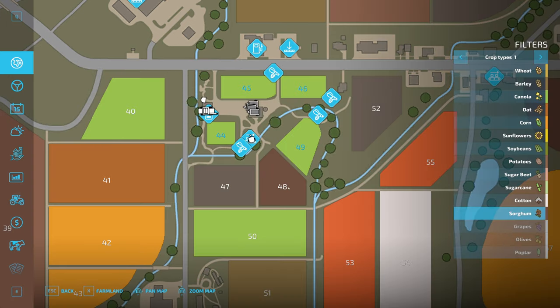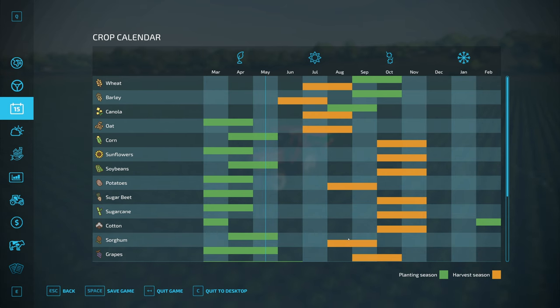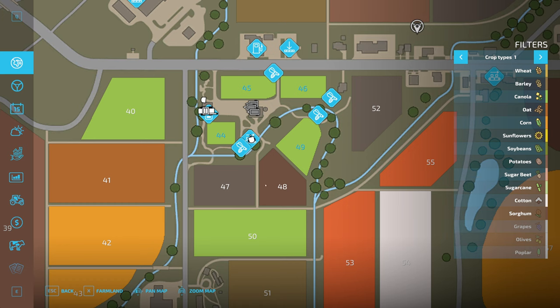I'm thinking maybe one of these other fields would be nice. Oh, they have sorghum there — that's nice, actually we can harvest that with our canola header. Yeah, that's August/September and canola is July/August, so I think that is actually a good idea. Field 50 still has canola — that's an eyesore for me because I would love to get that.